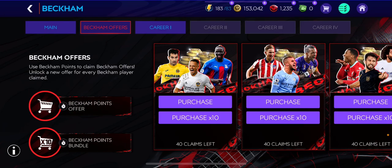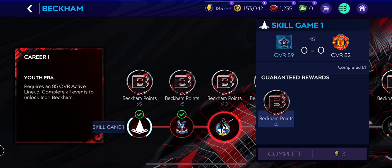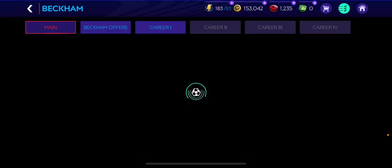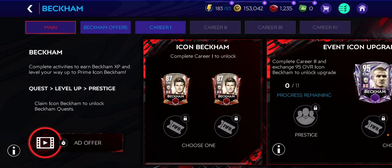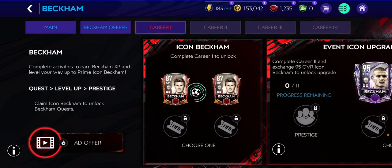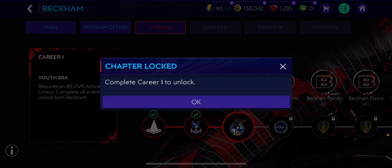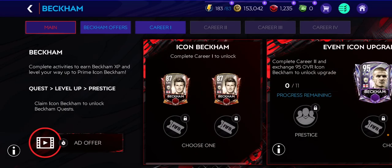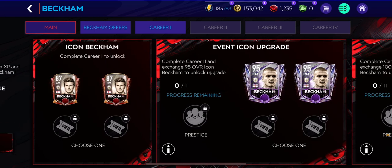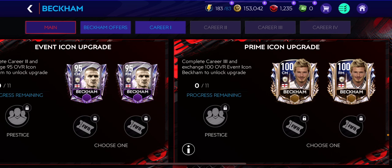You earn Beckham points by playing these challenges, or you go to the main screen and watch ads to get around 23 Beckham points. So that's the guaranteed Beckham method. You can then move on to Career 2 — you need to unlock Career 1 first — to get a guaranteed 87, 95, or 100 overall Beckham.